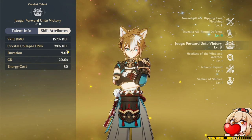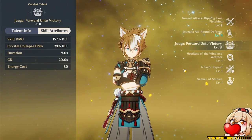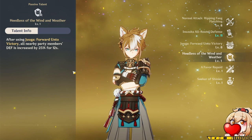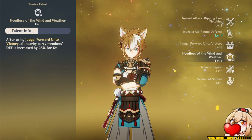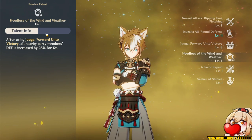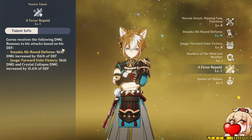A lot of his damage scales off of defense and his elemental burst, which means that defense is a good stat for him to have. His first ascension passive makes it so that when he uses his burst, nearby party members get defense increased by 25% for 12 seconds.